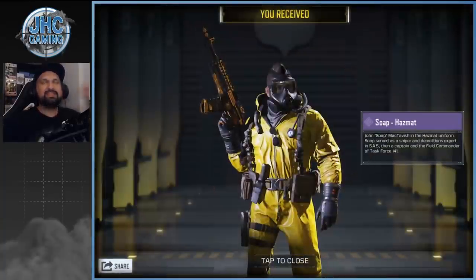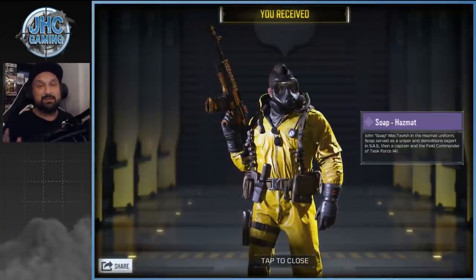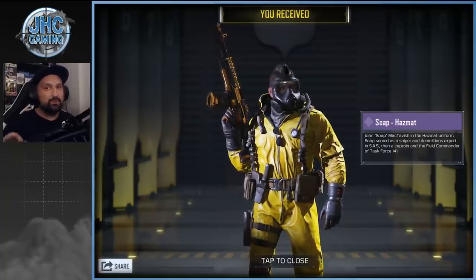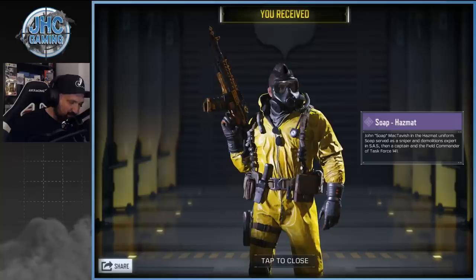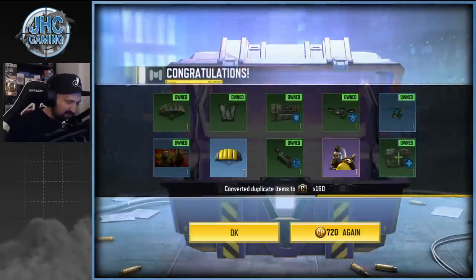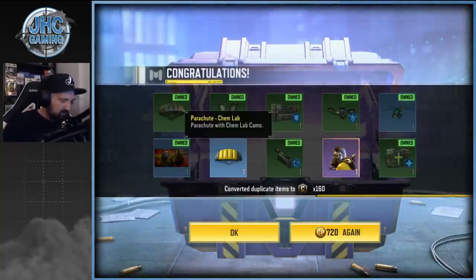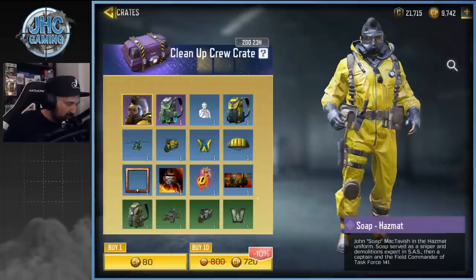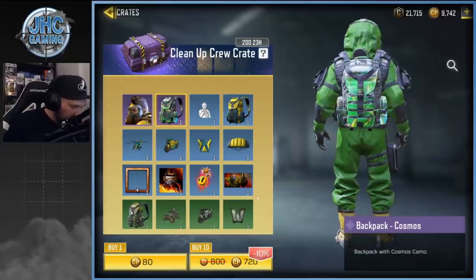Show some purple — let's go! That was cheap, 40 crates total and I think I got everything I wanted. We also got a duplicate chopper and the rare camera parachute. The Cosmos backpack I don't care about, but I'm pretty sure I got the soldier skin.